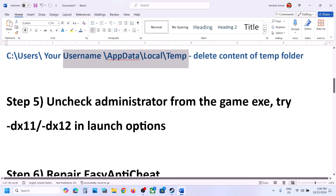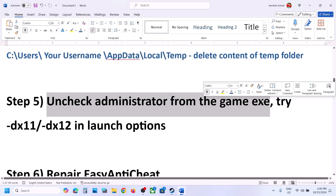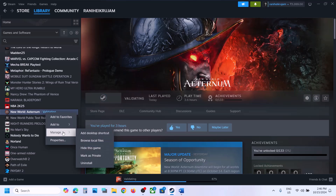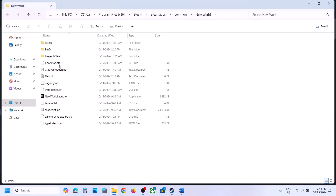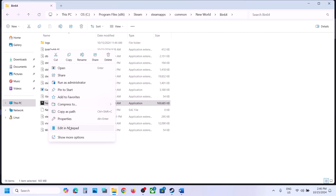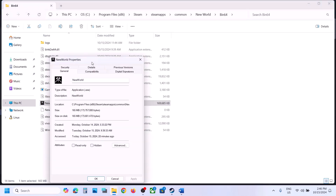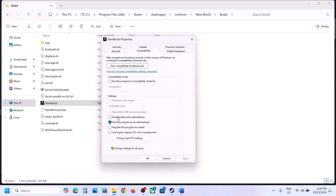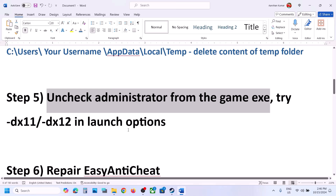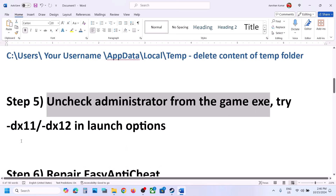The next step is to uncheck Run as Administrator from the game exe file. Right-click on the game in Steam, select Manage, then Browse Local Files, and open the Bin64 folder. Right-click the game exe, select Properties, go to the Compatibility tab, and if 'Run this program as an administrator' is checked, uncheck it. Click Apply and OK, then launch the game.